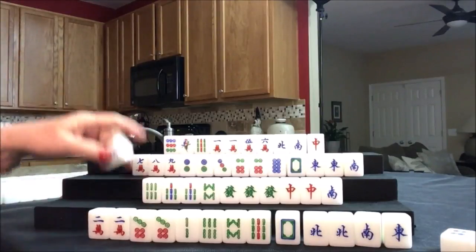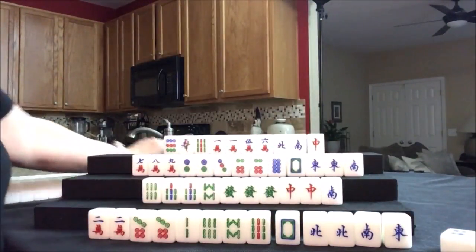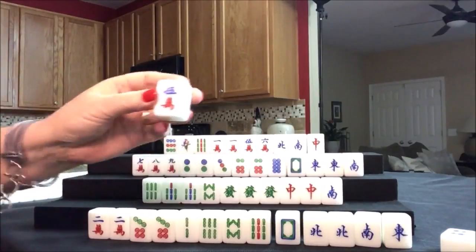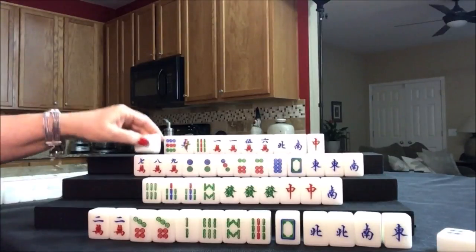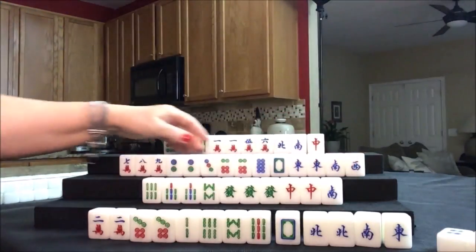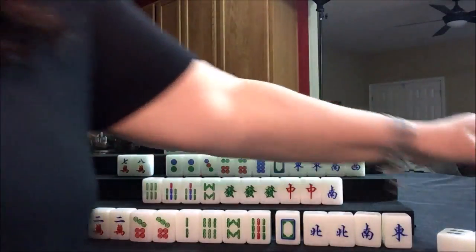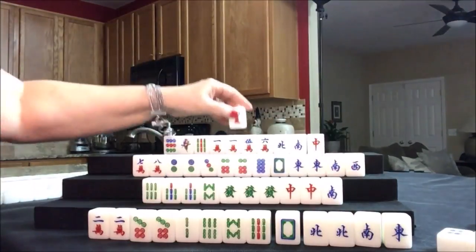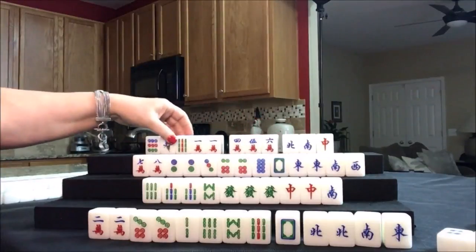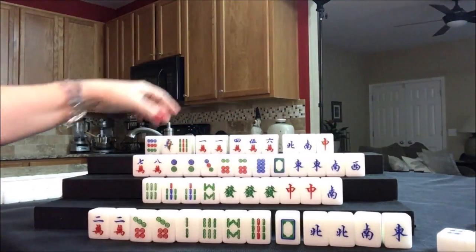Nine dot - drawing for North, four crack. There's a Chow, so let's go ahead and focus on cracks and honors. Nine dot discard and drawing for East - one crack, discard. We're going to Pung it. Pung - and we'll discard the one bam. One bam was discarded, so we'll draw for East - nine bam, nice, that's a keeper. We're thinking Pungs - one, two, three, four pairs.